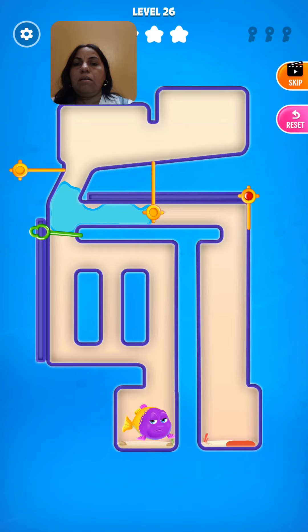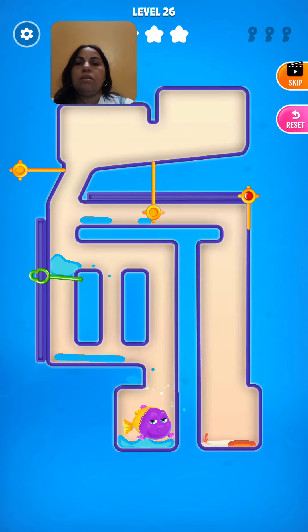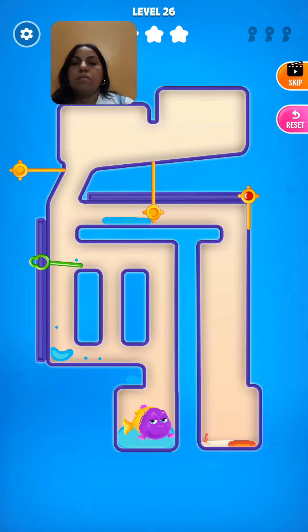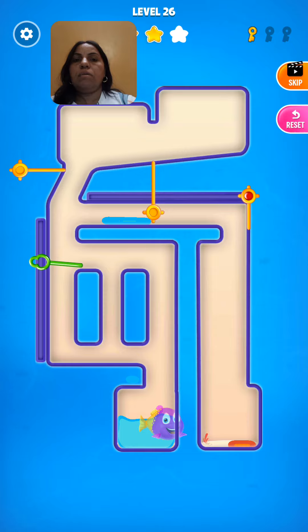And now we drag this green pin again down. Now water is going to fish. Yes, now it is right, fish is happy now. We got only two stars and one key also.